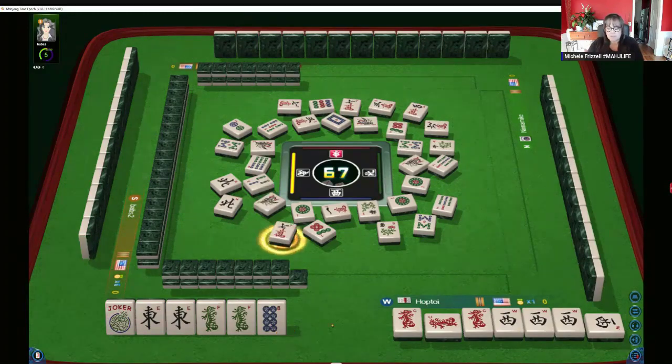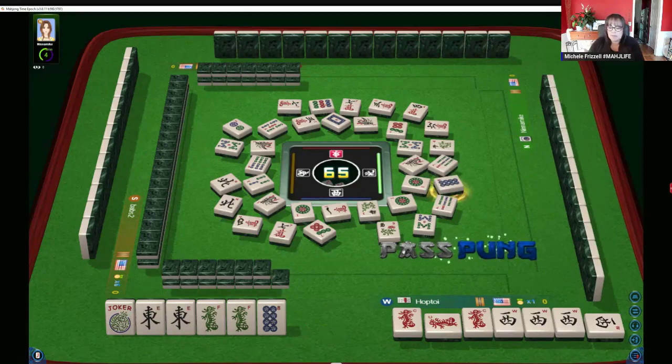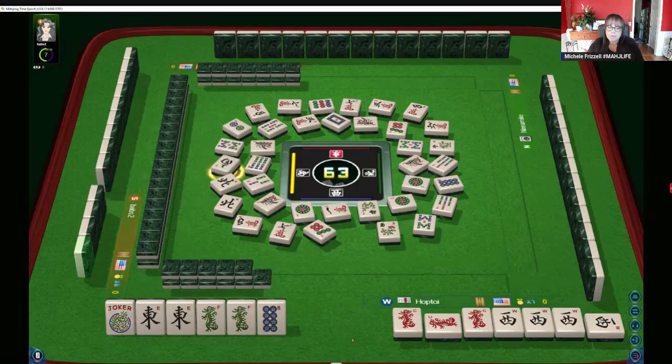Seven characters — we need a keeper. Four characters. Probably should have thrown the eight dots. Eight dots — there's one, let's pass. Hesitation on the eight. Four characters — somebody might be playing evens. This person on the left, there's two dot, eight, and six in front of them.